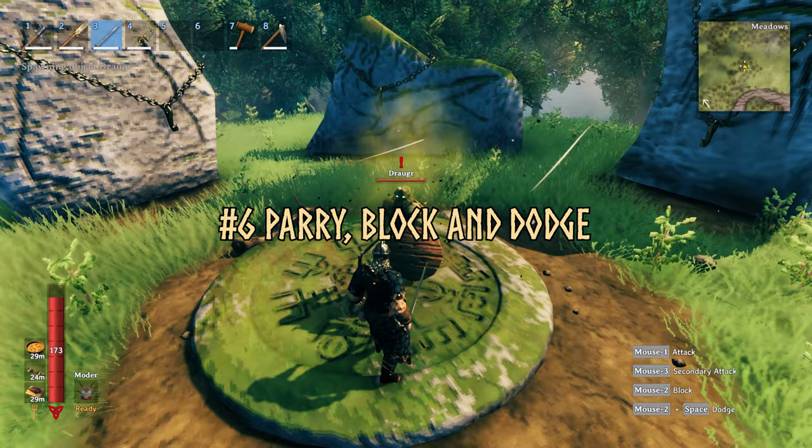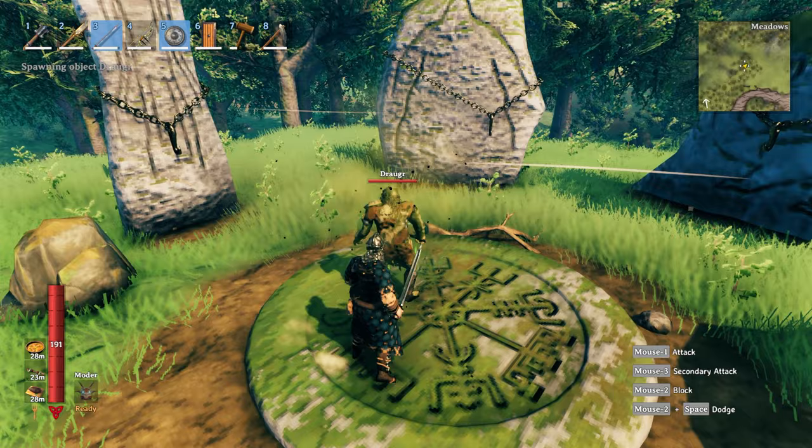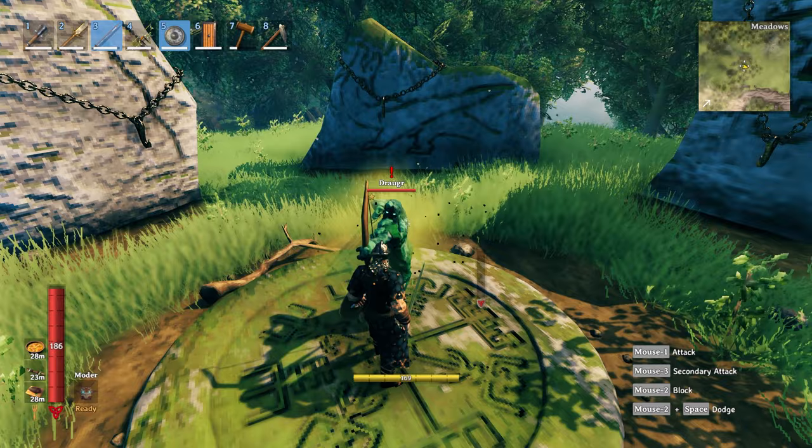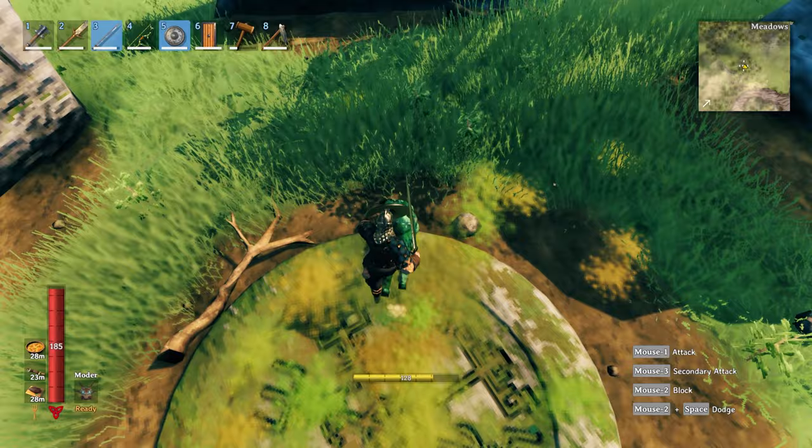Number six: parry, block, and dodge. Use these features — they will save you. As a good rule of thumb, if an enemy does a small amount of damage, you want to time your block to the last second. This is going to stagger them, and while they are staggered they'll take a lot more damage on the next hit. So if they are not extremely high damage enemies, use your free hand or a buckler, parry the attack, and then follow up with a devastating attack.